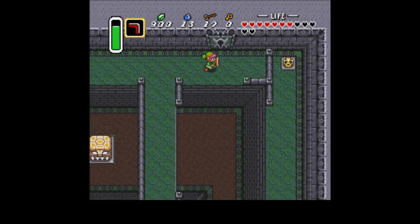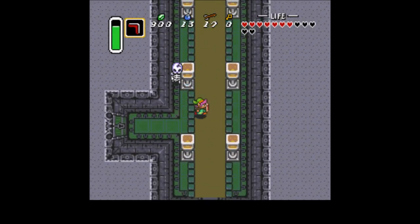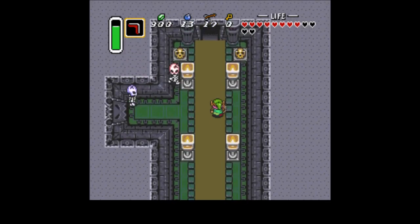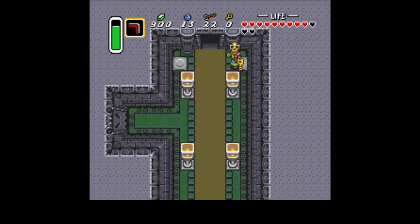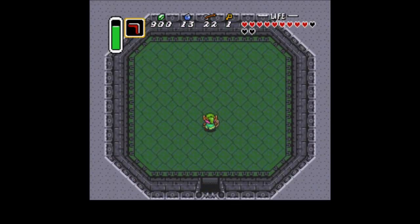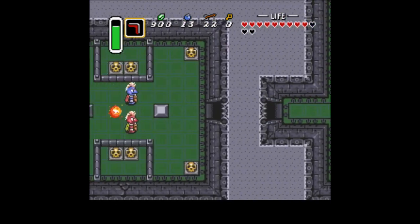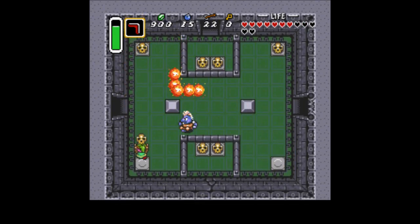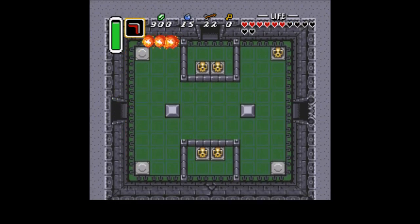Watch out for that fire snake thing and go through here. There's nothing else of real interest in that room, so we can kill the Stalfos. This is a good way to kill them — you just back them up against the door and whack them. These horse head enemies are really annoying. They take a lot of hits and they hurt. That fire snake doesn't make things easy. In some ways it's really just better to kill them with a skull.